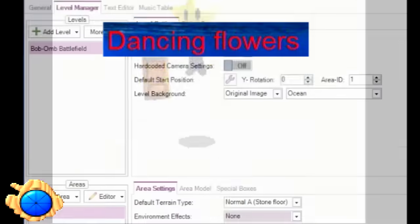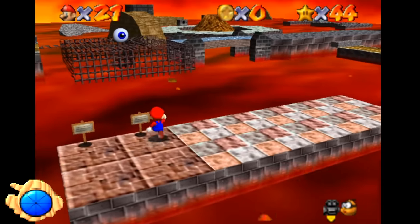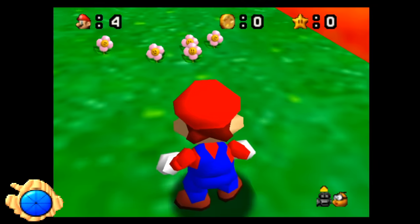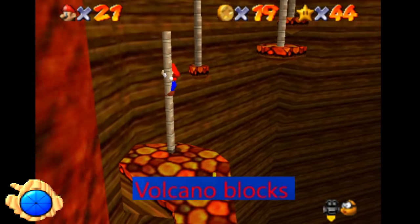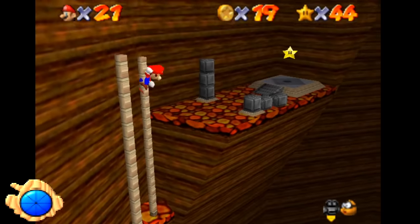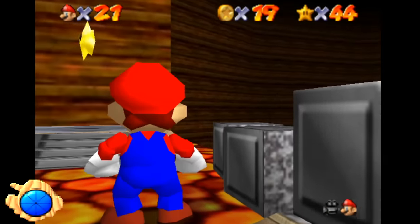Dancing Flowers. Mario 64 has a few weather effects such as snow, as well as lava bubbles in Lethal Lava Land and Bowser in the Fire Sea. The lava bubbles stick to the floor and play their bubbling animation. There exists a similar effect where flowers stick to the floor and play a dancing animation. Volcano Blocks: a bunch of cubes are just thrown about near the star platform inside the Lethal Lava Land volcano — probably just decoration, but they're on this image anyway.